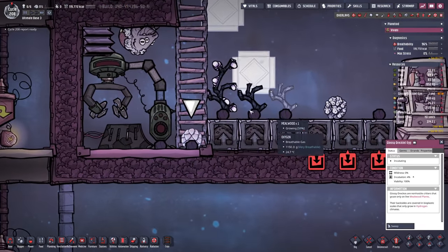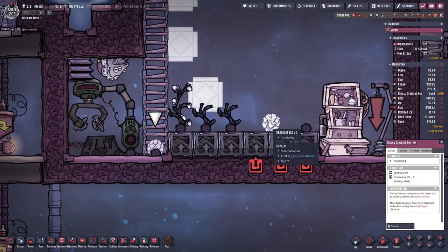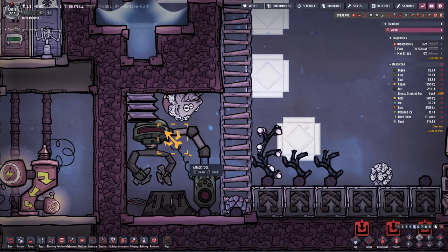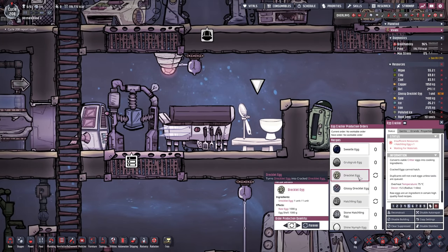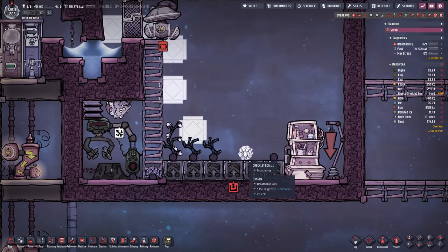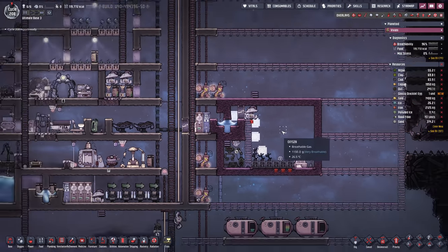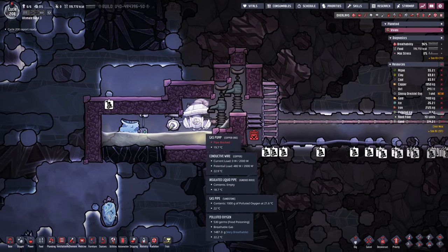We got a glossy draklet egg! Oh my gosh, I'm so happy — this is great! That means we can totally get rid of the other guys. We're shearing them at the moment for the reed fiber, but I think it's easier to do that with plants. So that draklet is gonna have to die. Also as of this point, we can now cook up the draklet eggs. I'm just gonna keep this observed here, but essentially we should now go ahead and make the gas exchanges. I'm gonna do that at the beginning of the next episode since we were thematically doing something else today.